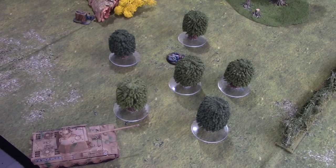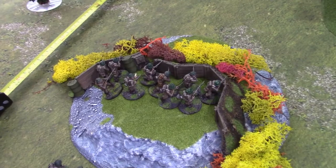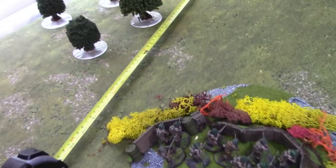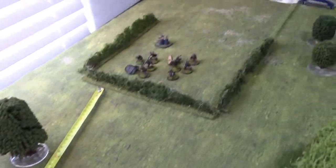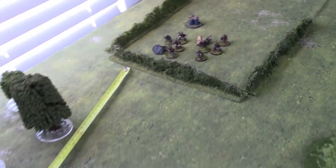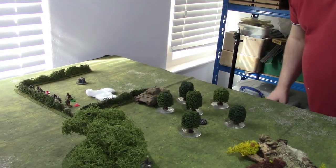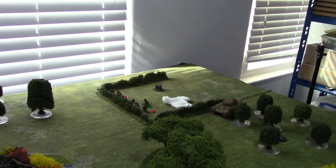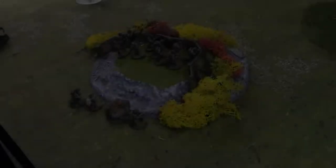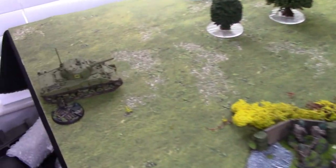Starting the game proper, the Germans deploy straight away into the hedgerows, very far forward on the board, and also deploy a Panther a bit further back — a clear statement of intent with the first command dice of the game. The British deploy directly opposite the Panzer Grenadiers and open fire, killing two of them and wounding the squad leader, putting an instant dent in German force morale. Nonetheless, the Germans push up and engage in a firefight. The British bring on a Sherman tank at the back of the board to support themselves and hopefully slow down the Panther.